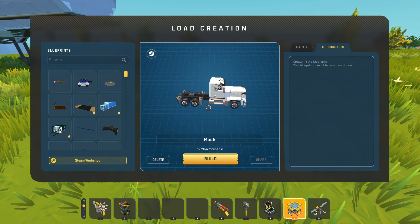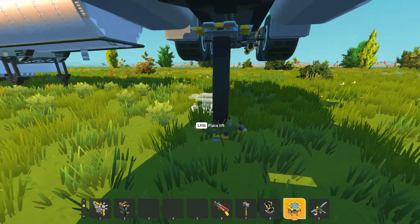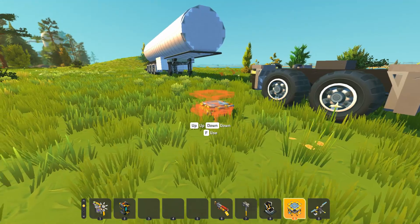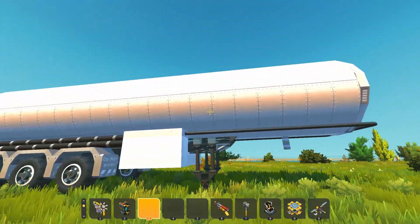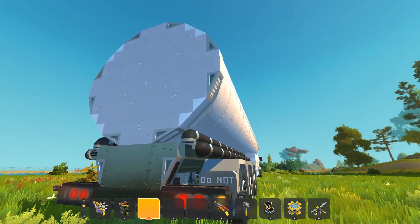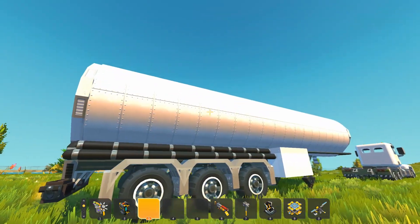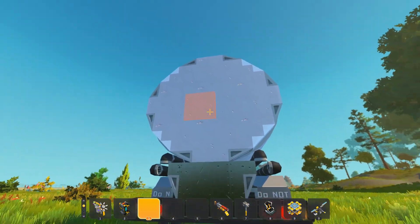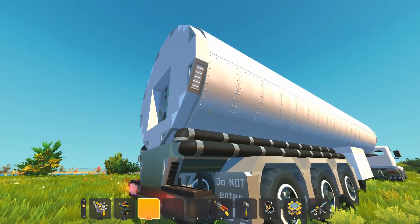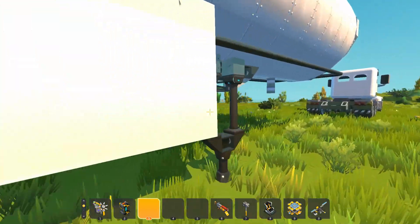Next up, we're going to be checking out a Mack truck and tanker trailer created by Itka Mechanics. We're going to spawn in the truck itself here. I already spawned in the tank in the back. This is such a cool all-vanilla build. You can see the usage of those giant coil cylinders on the tops of warehouses creating that different effect. I don't know if this is hollow or not — it's not hollow because it is these pieces. Sometimes you just forget how Scrap Mechanic works.